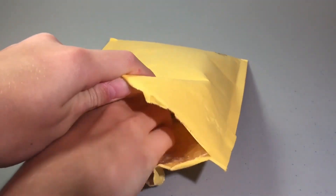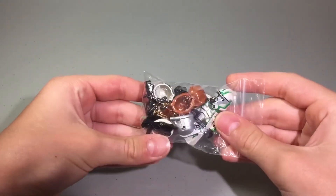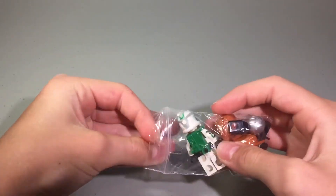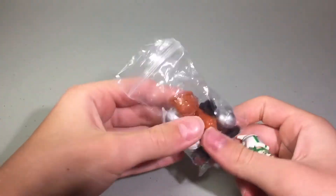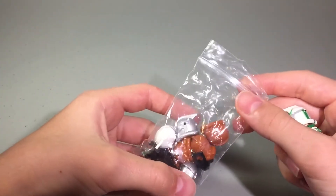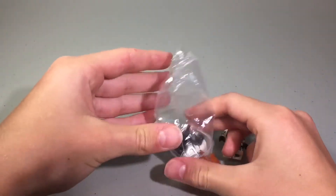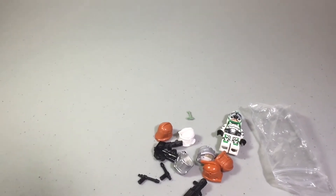Let's see exactly what we've got in here. So you can see we got a figure and then a couple other items in there as well. The original trade was actually just for the figure but he was nice enough to throw these things in as well, so thank you Rebo for that. That is really awesome. Let me give you guys a better view.